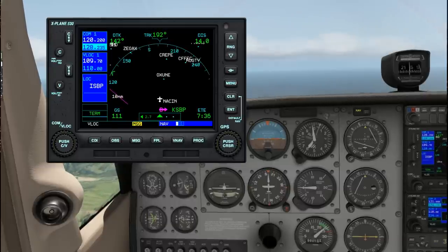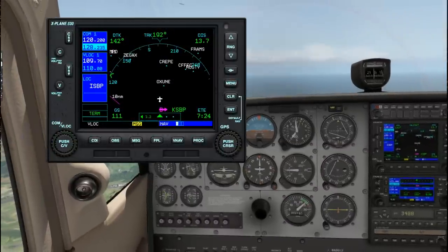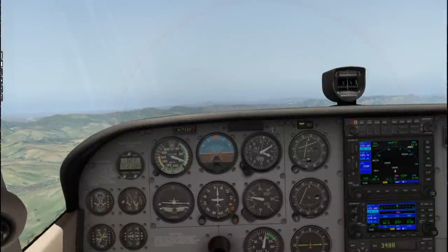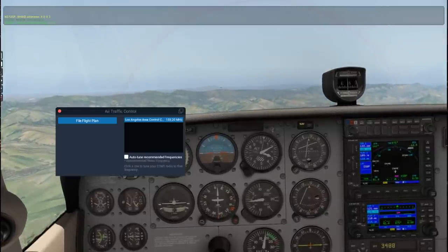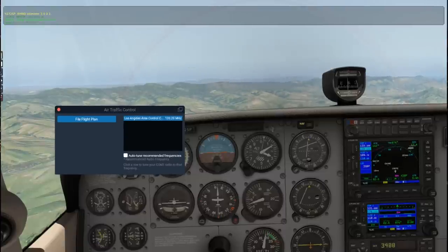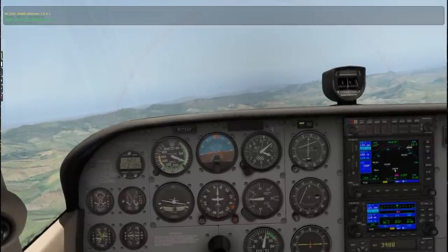That is where we pick it up from - at Crepe, 3,300 feet is the bottom of the glide slope. We should really be at 3,300. Then Jampo, Zerva - we've got the whole plan there. Let's try it out; I need to descend, obviously. So no more altitude hold and let's throttle down. Looks like we're picking up the track nicely. I regret tuning Los Angeles control now. The next important station is Jampo and at that we have to be at 2,400.